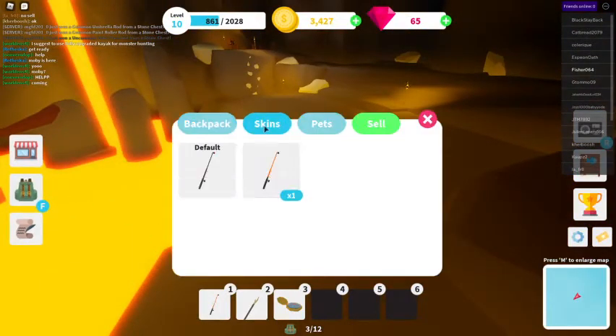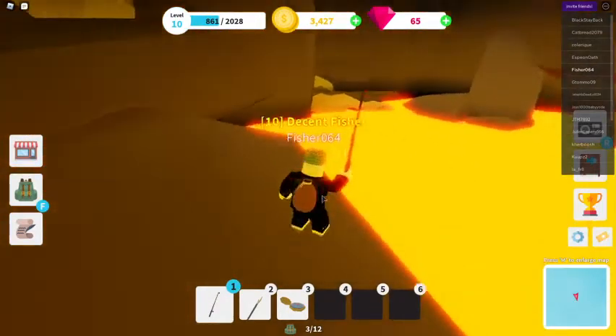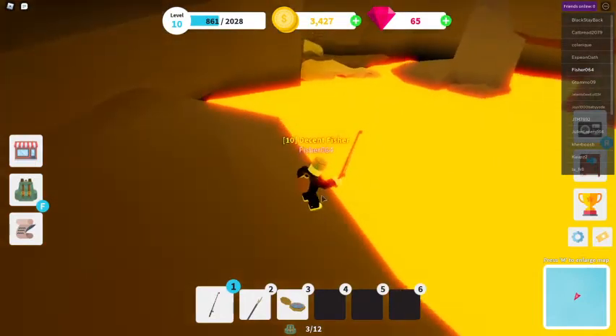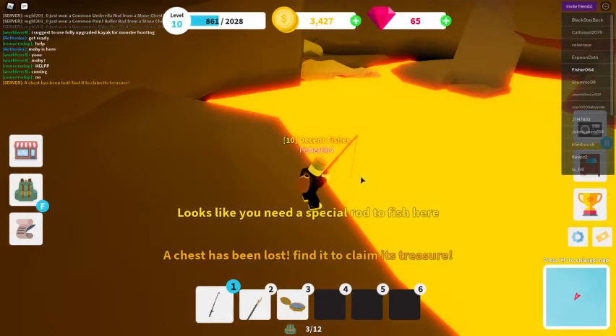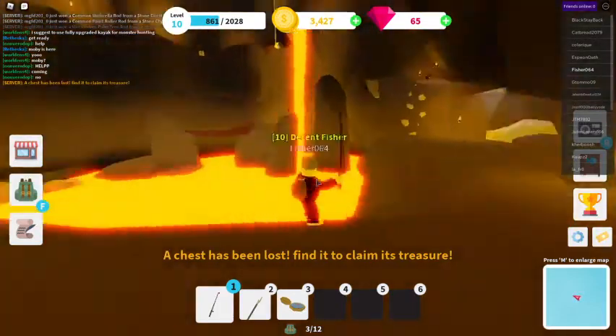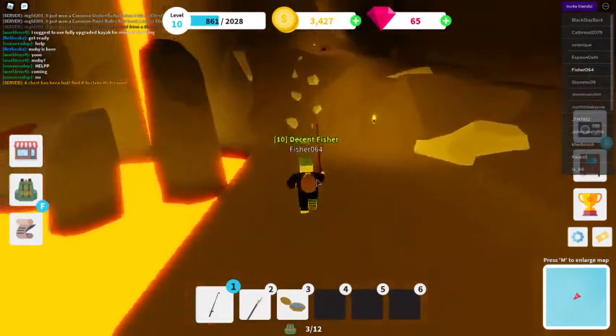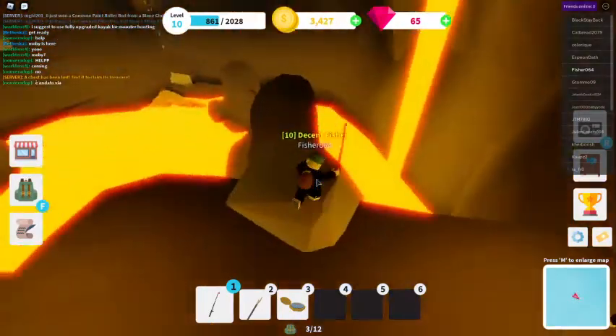If you go in on the usual default skin, it says 'it looks like you need a special rod to fish here.' The rod you need is the lava rod. To get that there's an obby to complete - it's quite a lot of parkour so it might be a bit tricky.